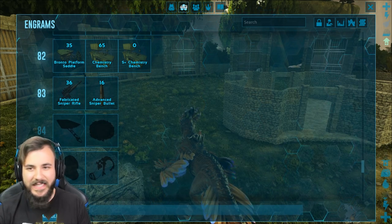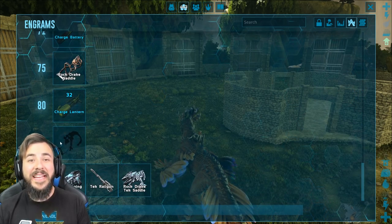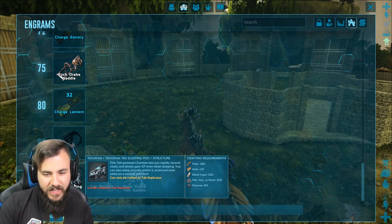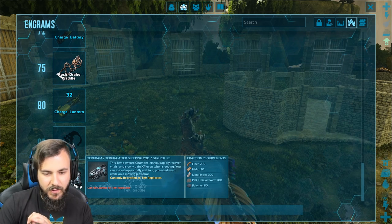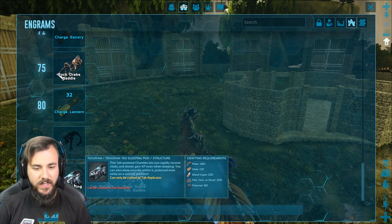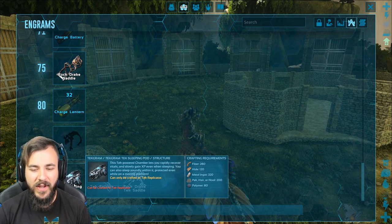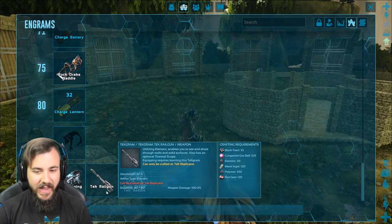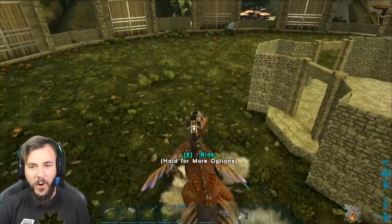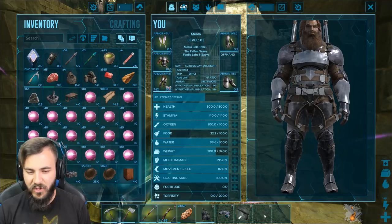We can also get ourselves a chemistry bench. We've still got two more levels to go until we can get ourselves the basilisk saddle — that's the last thing I've got to unlock. I've also got the tek sleeping pod — it lets you rapidly recover vitals and slowly gain XP even when sleeping, and it can only be crafted at a tek replicator. There's also a tek rail gun and a tek rock drake saddle, but I don't have element. Exciting stuff, but not just yet.